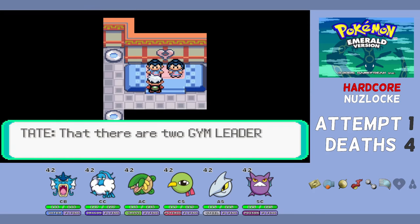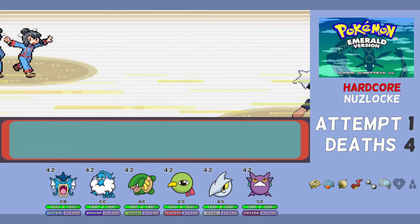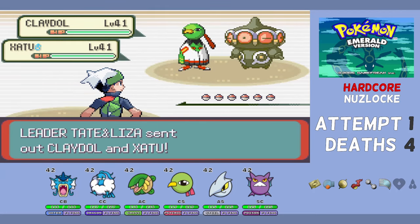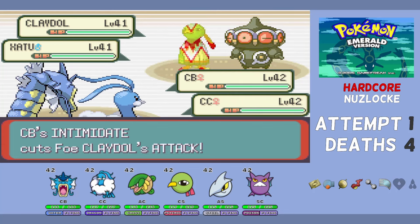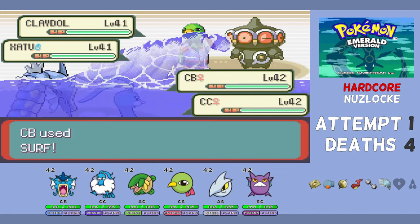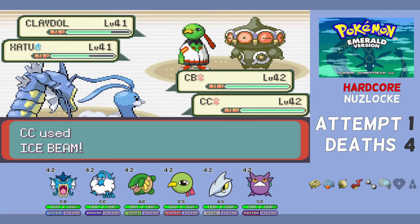The strategy for Tate and Liza is to lead with CB and CC. CB knows Surf, CC knows Ice Beam, and all of their Pokémon are weak to Water except Xatu, and all are weak to Ice. We could have grabbed the Never Melt Ice but didn't. I need to watch swapping AC and AS in because Solrock has Flamethrower and Xatu likes to set up sun. A Surf + Ice Beam combo hits — Surf does a lot to Claydol and crits Xatu, while CC's Ice Beam crits and KOs the Claydol.